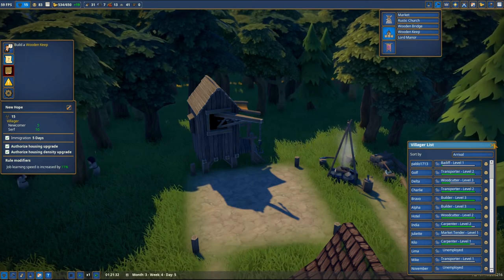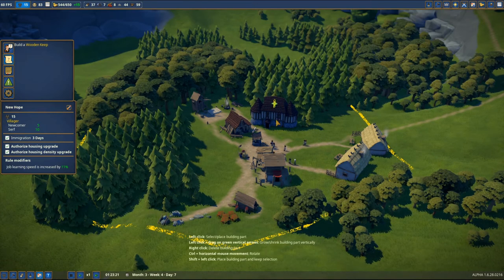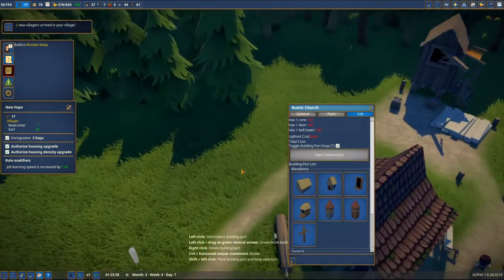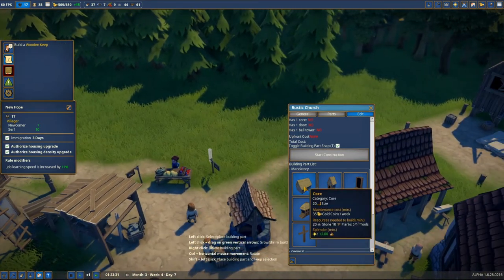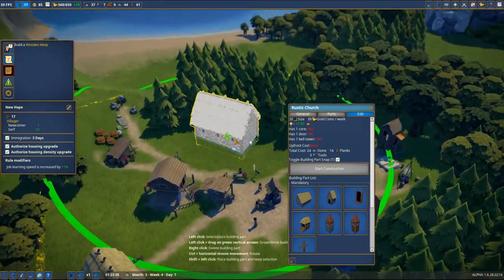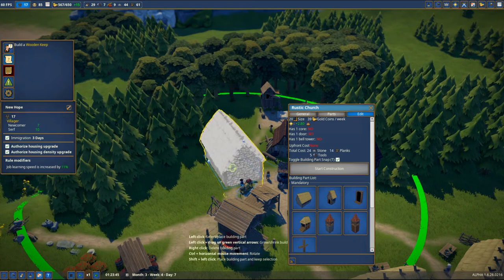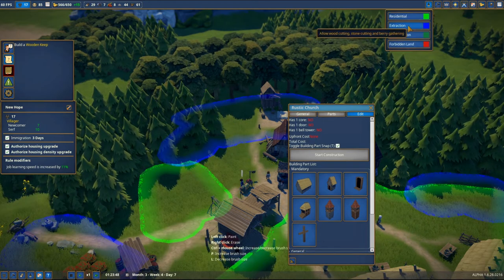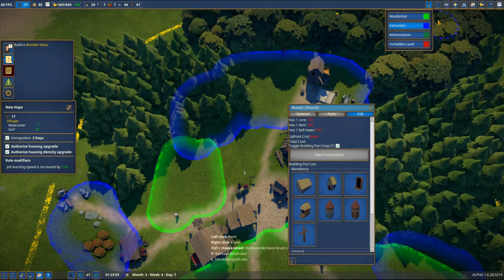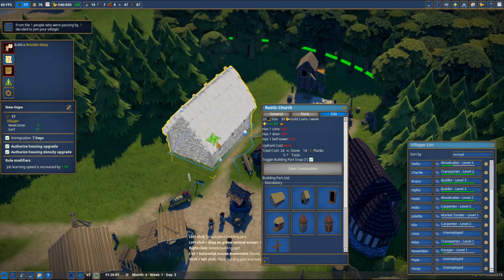Lima and November are still unemployed so we need to find a job for them. The good idea will be to build a rustic church - we're gonna place it somewhere in the center of our city because that's where the church should be. As you can see it's modular, but it costs planks and tools. This is gonna be kind of a huge building. Let me just make sure they're gonna extract some wood and that I have some space for the church.